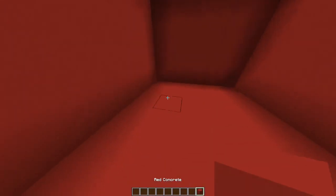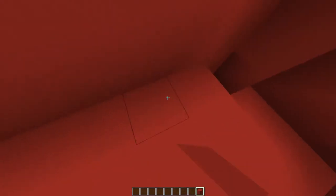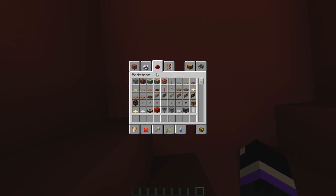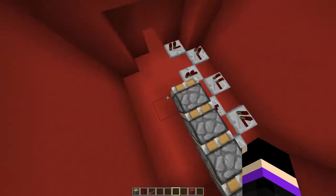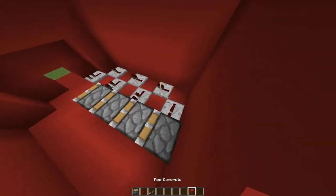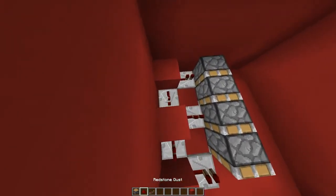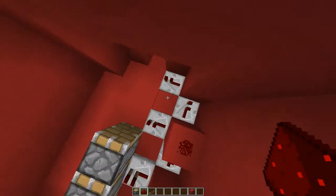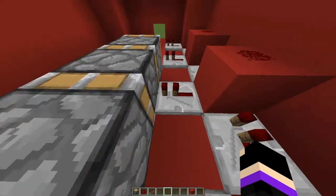Now what you'll need to do for the redstone is: you need pistons, redstone dust, repeaters, and one block. You want to copy this redstone layout because that's a quick way to do it. Put blocks over here because repeaters can send a pulse through blocks, and put one right on top — that'll send the pulse through the block and receive it out the other side.